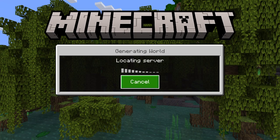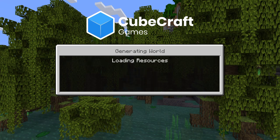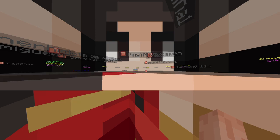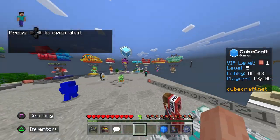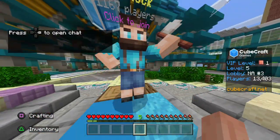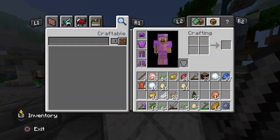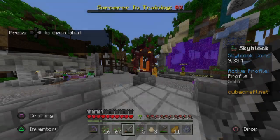So in my Skyblock, I am doing sorcerer training, and then all of a sudden — let me show you. So if I go to my Skyblock — yeah, perfect. See, all level one.